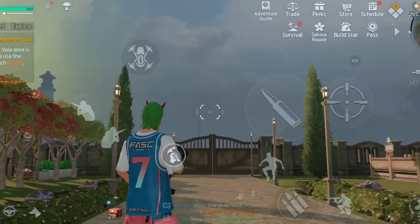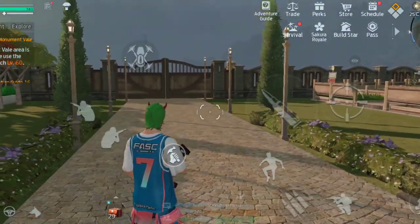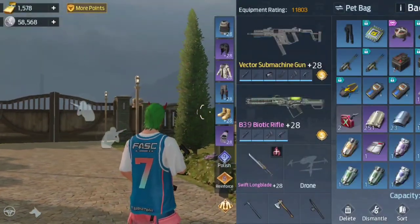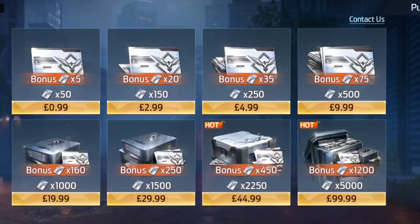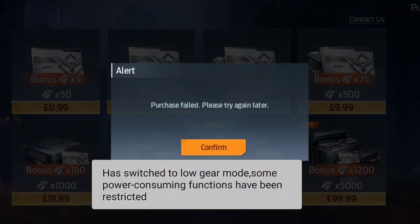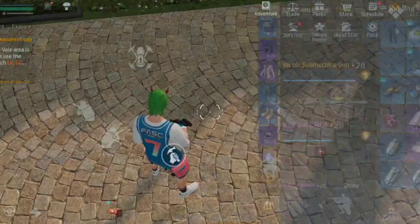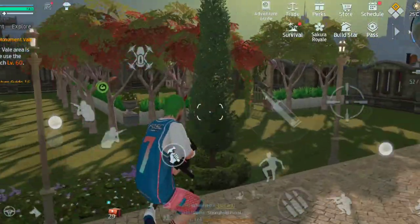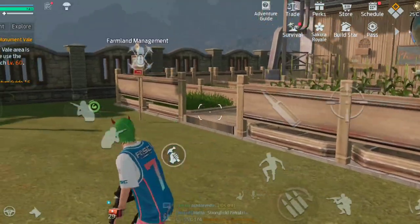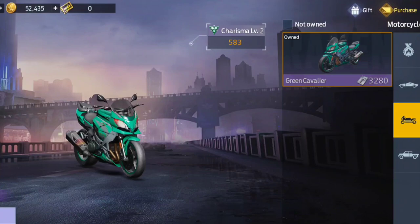So guys, the lovely staff at Undawn decided to give us a little chunk of NC — 3,500 in total. And I was thinking to myself, what can I spend it on? I could have bought loads of gold, I could have bought gear and stuff, but I was looking through the store and I eventually settled on buying this absolute beast.